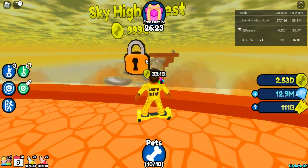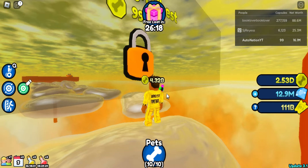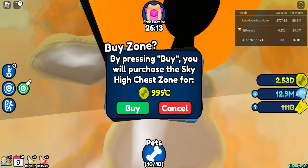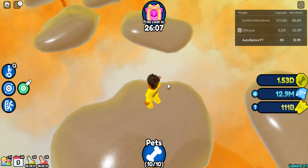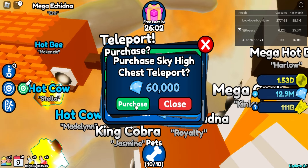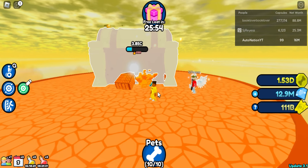We haven't done the parkour yet. Let's go! First the parkour, and now we can buy that area over there. The money just flowed away, but now I can just purchase that area directly and skip the parkour — I don't need to do parkour anymore!